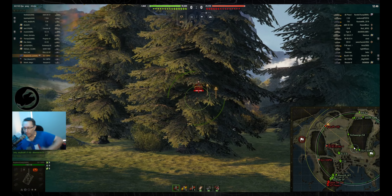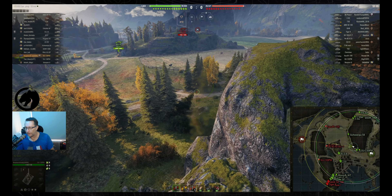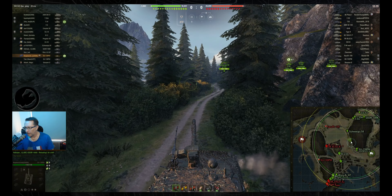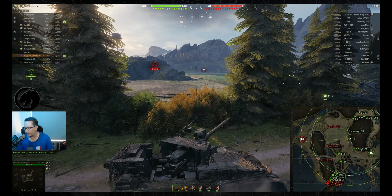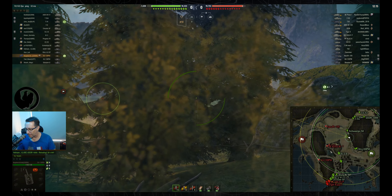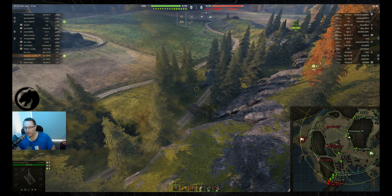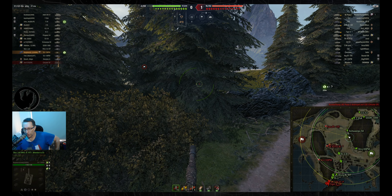He's off to a slow start, kicking back in the normal TD spot — knocking down trees, camoing up. Score is 0-0. Looking at the minimap, there's a heavy brawl in the south and some action in the north. There's an E-50 and a heavy spotted in the middle — the puddle. There's also a platoon with a T-55A and T-54 who've gone north.